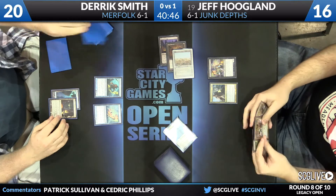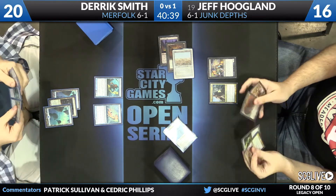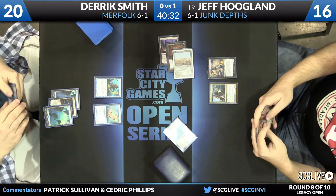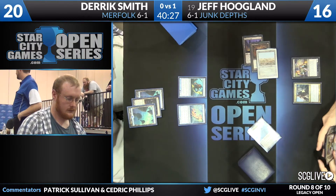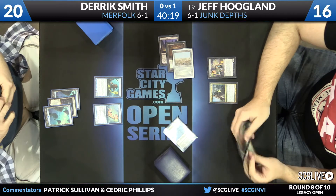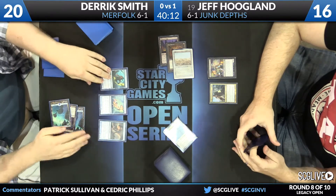This puts Derek to the test — he needs a lord or Dismember basically this turn to continue to play. That could go 20/20-style real fast. Derek plays an Island. Truthfully, I think this is the direction these Maverick-style decks need to go — the Reliquary needs to search up the Dark Depths and Thespian's Stage combo kill quickly, to have a better game against combo matchups. This deck historically preys on creature decks at the cost of combo matchups, but Thespian's Stage plus Dark Depths gives it a shot at beating unfair decks because you can kill so quickly.